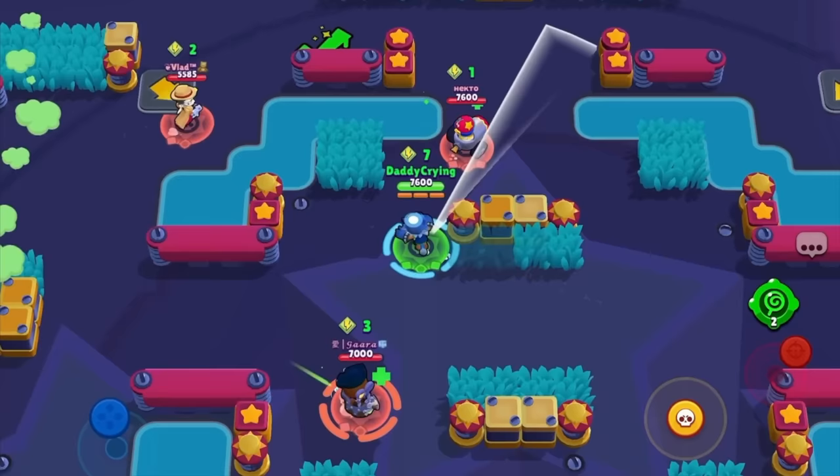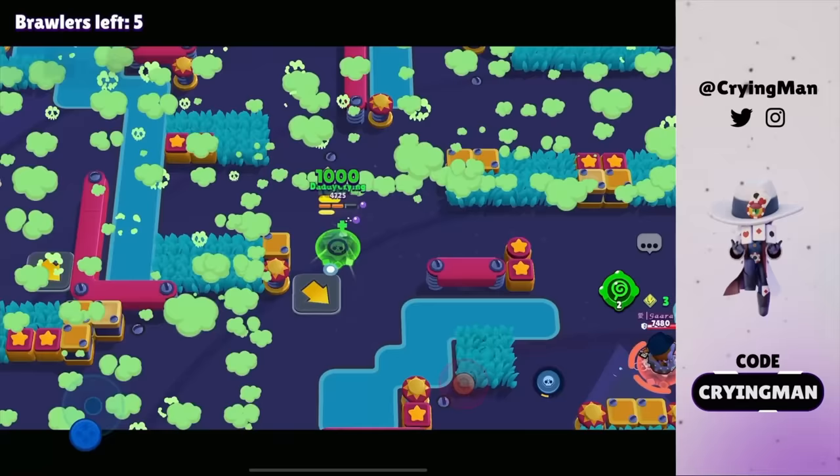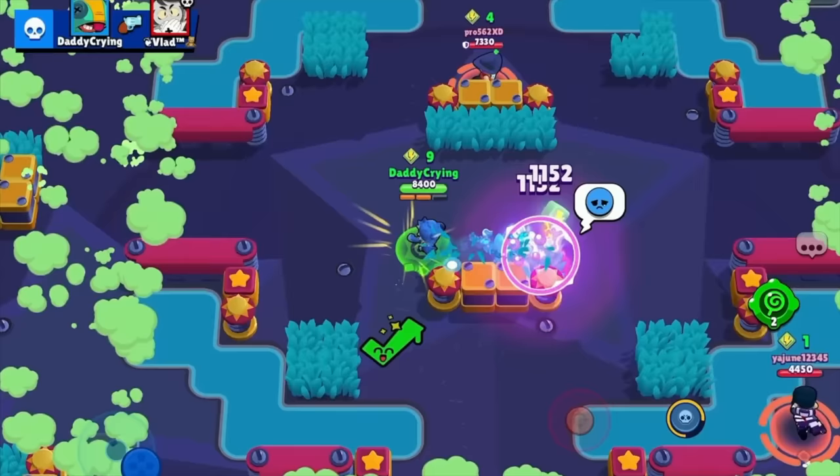I have a super so I can go aggressive again. That was pretty close but I'm gonna use the jump pad. The Shelly has the super so I need to watch out. There are Gray, Edgar, and Shelly. We can get a kill on Gray.